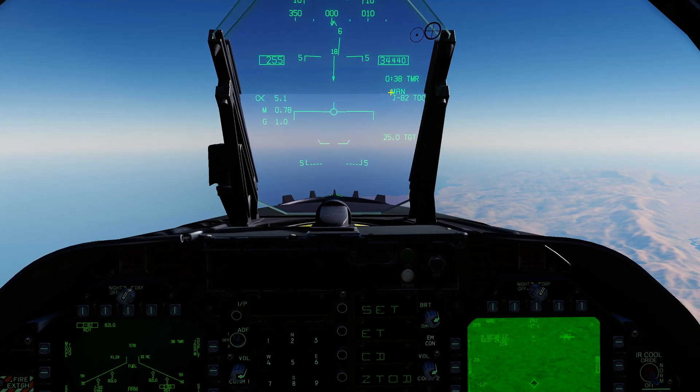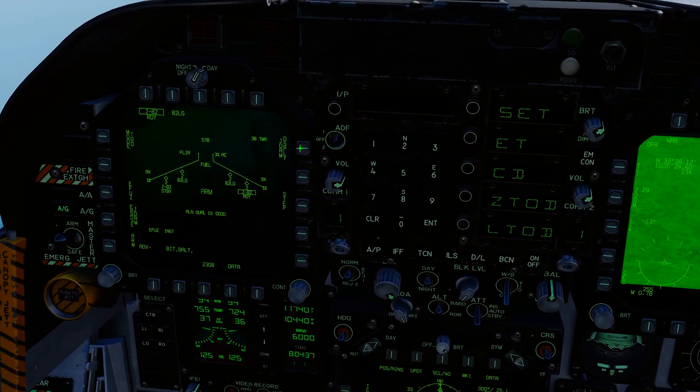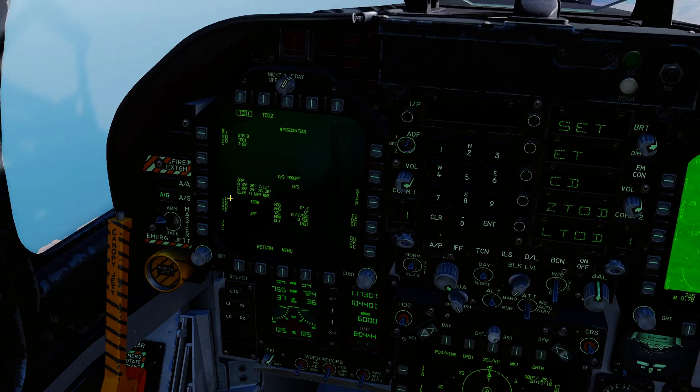We're going to go ahead, press unpause, and fly in to drop the bomb. You can also, once you're here, go into your mission page and it will have the coordinates there.